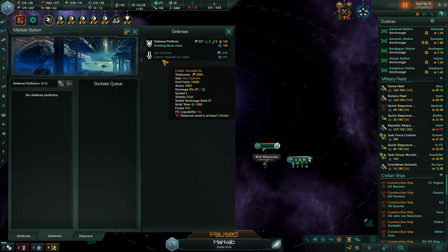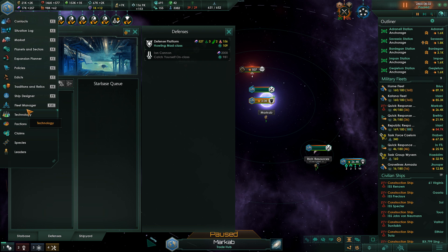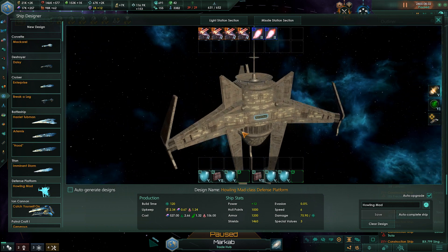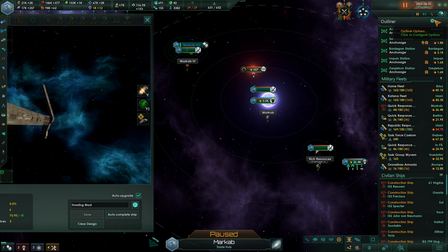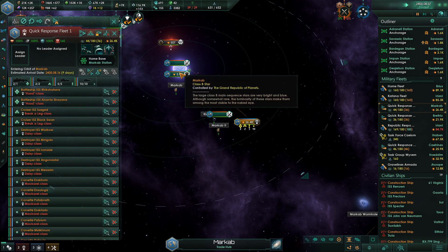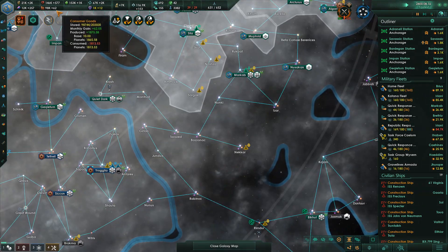Defenses. Let me just take a look at the Howling Mad platform — make sure that is what I'd want. Bunch of small stuff and some concussion — these are proton torpedo batteries, okay. That should be all right. Go ahead and get them in there — whole bunch of them. Construction complete. Now we're plus 62, good.